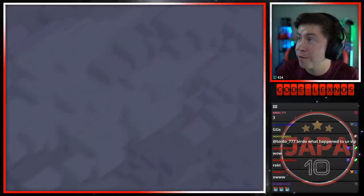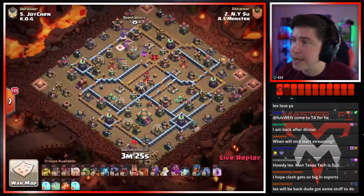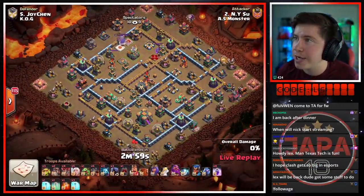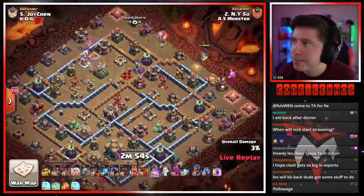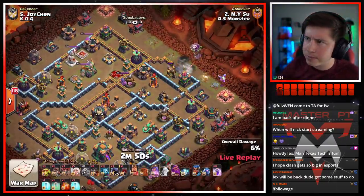As the RC's working on skellies, the rocket loon can take out the scatter — beautifully done from Kian of KO G. That rocket loon might have just saved the attack — that was 200 IQ right there. Beautiful attack and they are now four for four. Sue is in with the next attack for AS Monster, coming in with a little queen charge dragon rider action — all the pressure on him. He's got to get a three star just to keep their team in it.